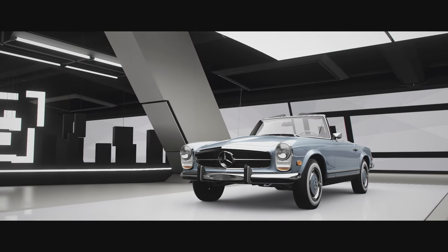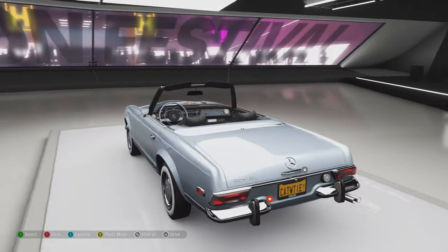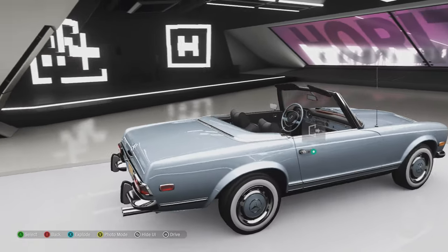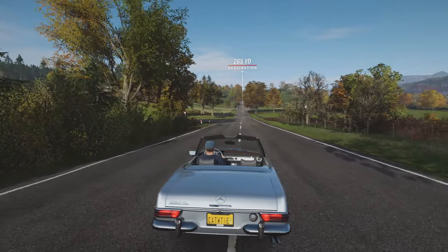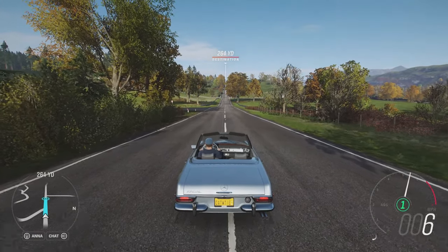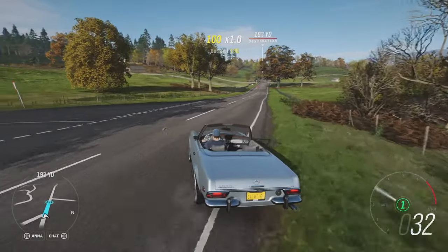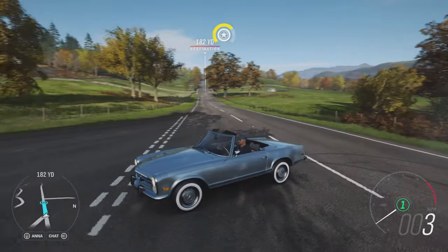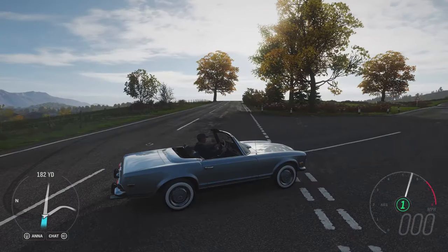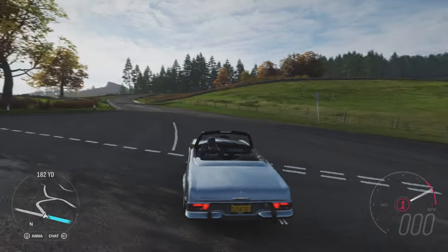Mercedes SL 280 — a good looking classic. I like this car; it is looking like a great machine. Without further ado, let us take it out around the test track. It is not going to be fast, but whatever. Maybe it will be faster than the Forzatone cars we have on Thursday — I think. I'm not sure when I upload the episode, but anyway. In 3, 2, 1, go.